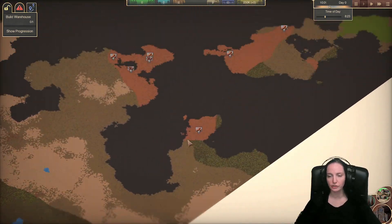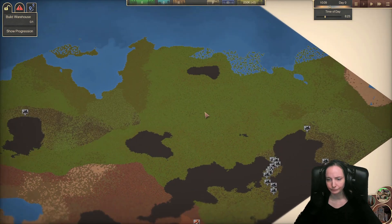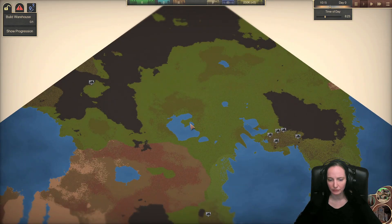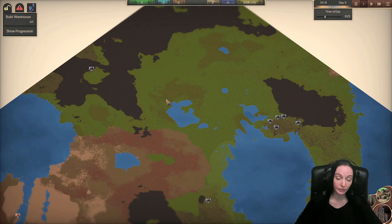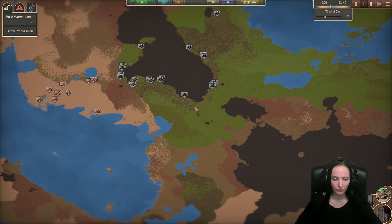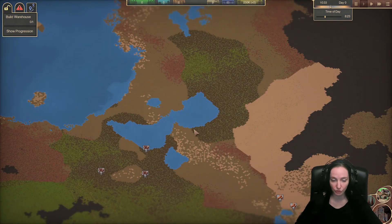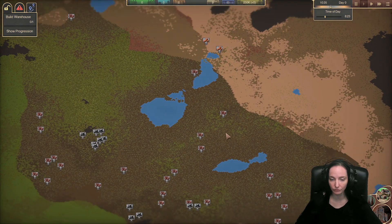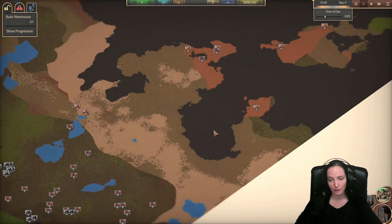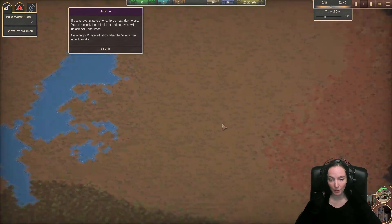Decisions need to be made because I have an odd dispersal of stuff here. I was going to put my city up here where it's green, but notice there's like nothing up here. And there's no actual stone there - it looks like it's a sandstone or lime. And then there's none down here of the other stuff. You've got a smattering of them over here. I guess I'm going to have to build in between. This is probably not going to be good.